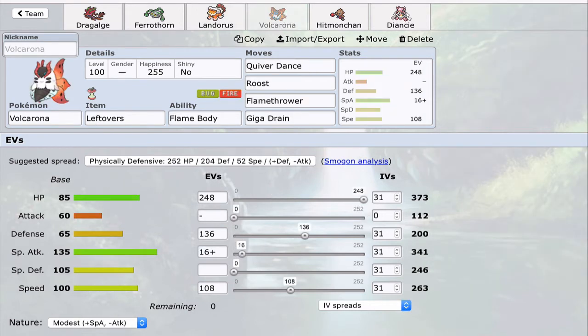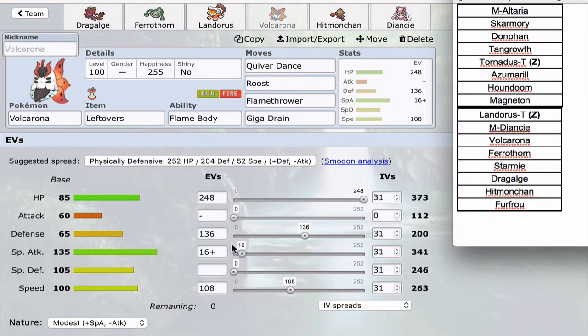Next is my Volcarona — Fat Volcarona with max HP, 136 Defense, 16 Special Attack with Modest Nature, and 108 Speed. The Speed is to creep Magneton again. The Defense, if I had to guess, is to take a Brave Bird from Skarmory. The 16 Modest Special Attack allows me to one-hit KO Assault Vest Tangrowth at +2 — a spread I've used multiple times before, and which also satisfies the calc versus a specially defensive Steel type. Flamethrower and Giga Drain hit his entire team really hard, with Houndoom being setup fodder since I have Roost.